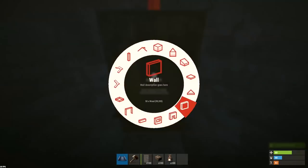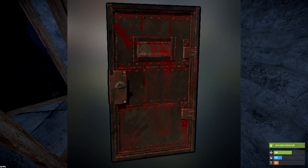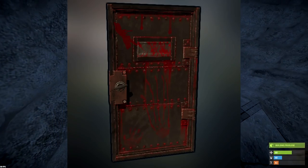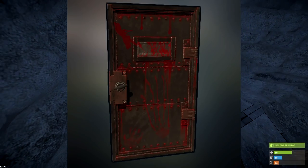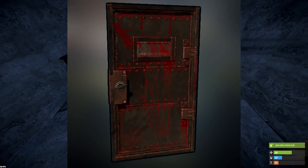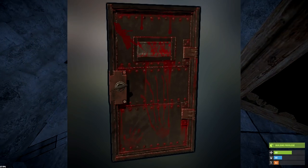Starting off with number one, we have the Bloody Armored Door. This is an armored door that's got blood basically sprayed all over it. The picture you're seeing right here only shows one side — the other side actually has 'get out' written in blood, and it's really, really cool. This is the kind of thing that fits in with the game, and I think it's something we should probably add to the game, simply because it's basically what you would expect from Rust: a bunch of bloodshed.